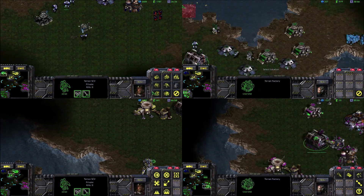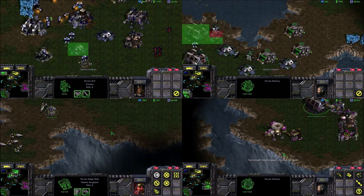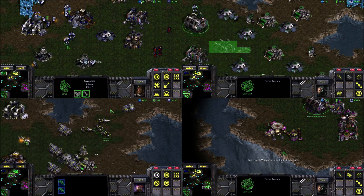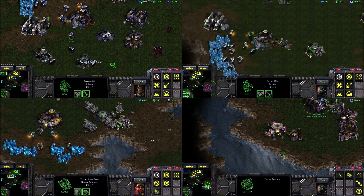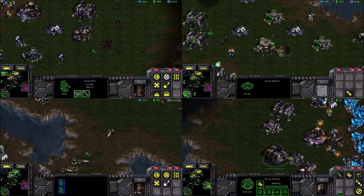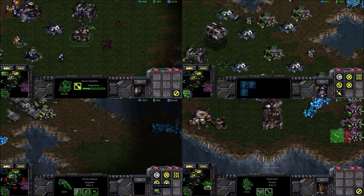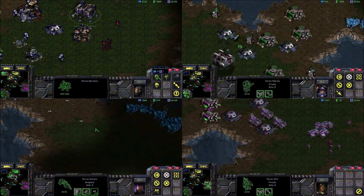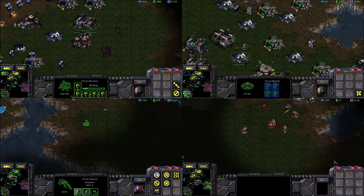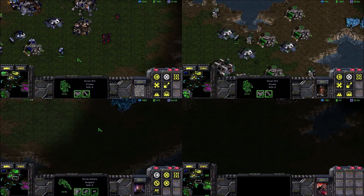Looks like Jason in the top right is starting to run out of space in his base — he's scattered a lot of his buildings out and starting to figure out he doesn't have a lot of space to build, so he's moving a few things around. Steven's got himself a handful of firebats and is starting to build a couple of marines. The Zerg is starting to move out and looks like they're trying to get some more territory.